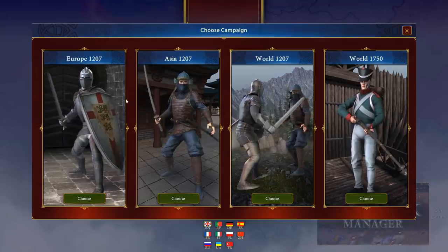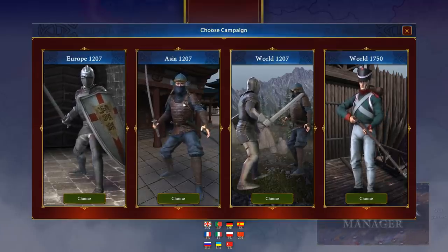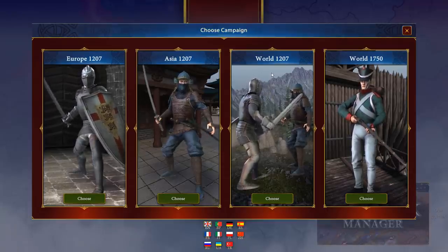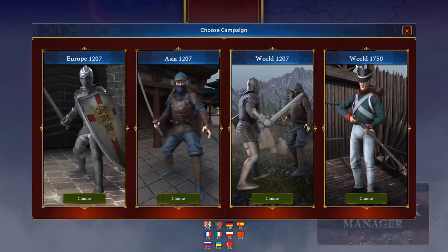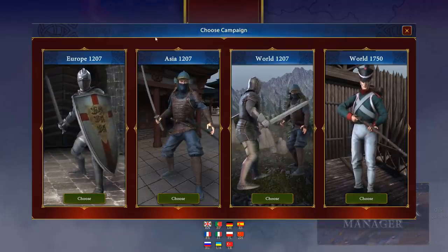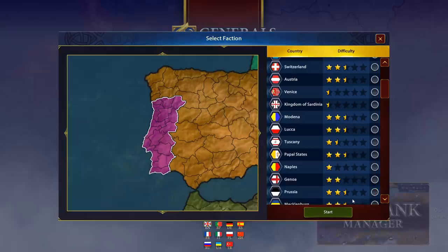Let's start up a new game. Look at the animations — they're upgrading. There are four different campaigns to choose from: just Europe in 1207, just Asia in 1207, both in 1207, or both in 1750 for some reason. Not too sure why they chose these specific start dates, but I'm sure there's a good reason I can't think of. Let's play in 1750 — that is a fun time period.